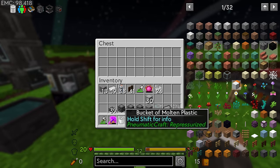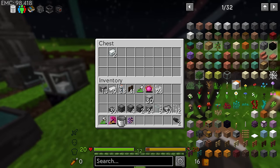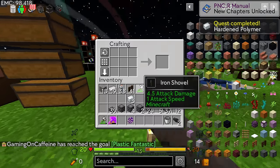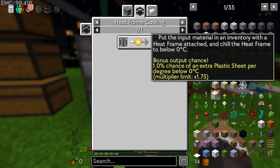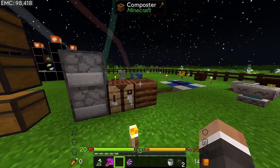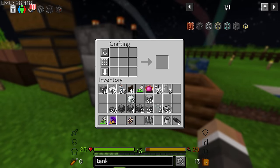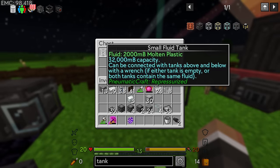Now if we put this bucket of molten plastic into this chest that is surrounded with the heat frame, it's going to instantly turn that bucket of molten plastic into plastic sheets, which is pretty cool. We can take all of our buckets here and drop all of those in. There's a one percent chance of extra plastic sheet per degree below 100 degrees - so if you get to negative 240 like we have, you're quite likely to get even more plastic. I do think it's probably worth grabbing another small fluid tank and using that to take all of the plastic out of here.